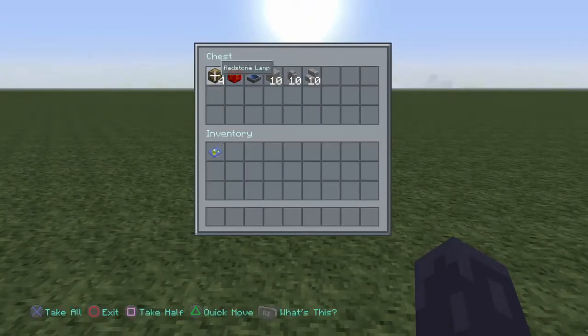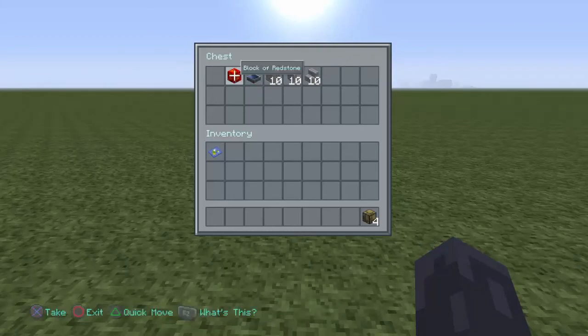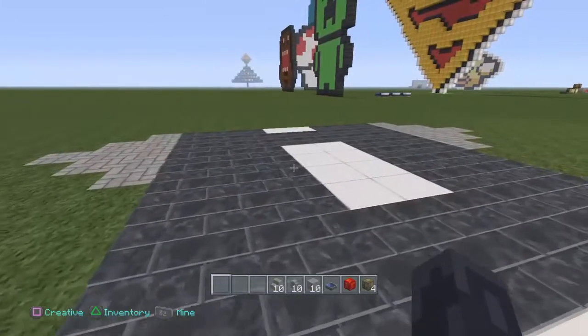You're going to need at least four redstone lamps, a redstone block, a daylight sensor, at least 10 cobblestone or whatever type of block, a cobblestone wall, and some cobblestone steps — at least 10 of them. And that's pretty much all it is to it.